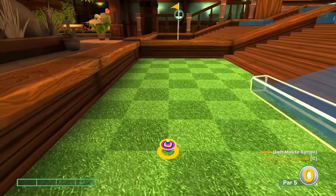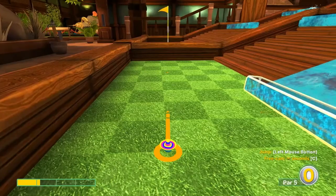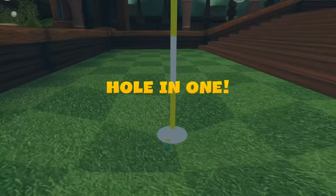Number ten: 1.1 speed at the pin, jump before the wall for a hole-in-one.